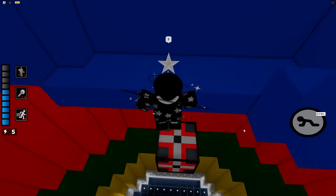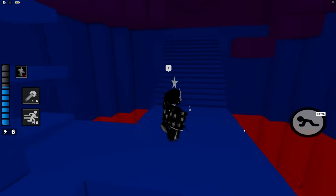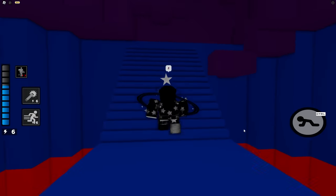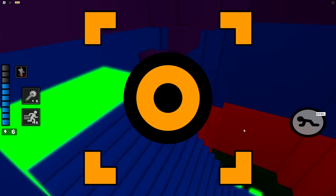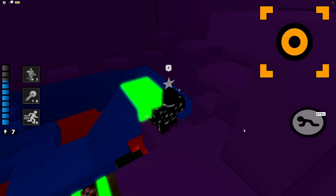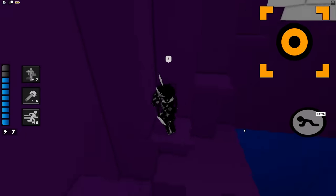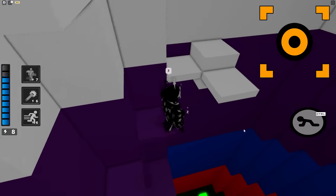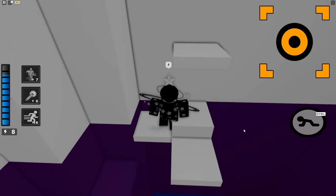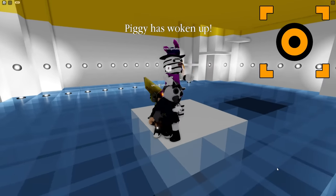The first block is the Infection block. It's an invisible orange block with a teal eye in the middle. When a player comes into contact with this block, they will be instantly turned into a Piggy, similar to Infection mode. This block would be scalable, like all the blocks on this list, and there would also be a settings gear above it.